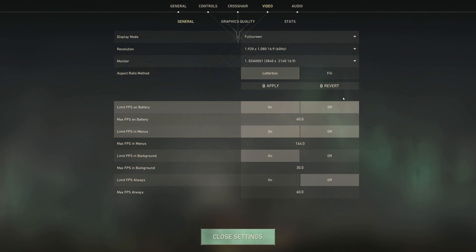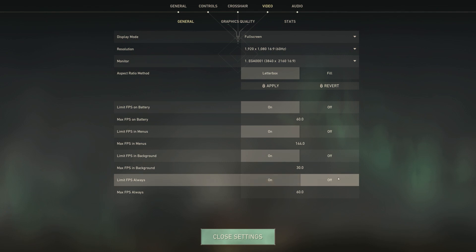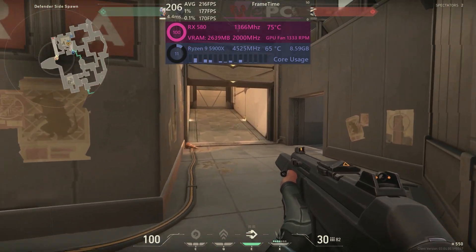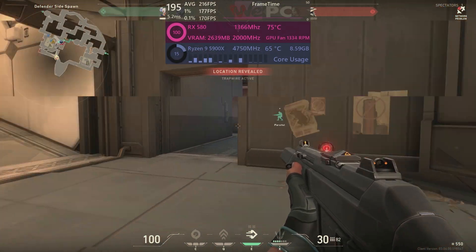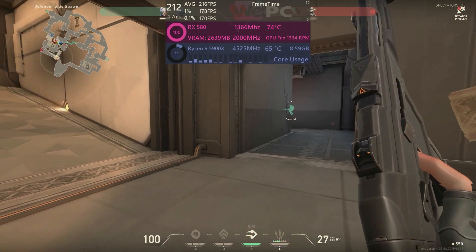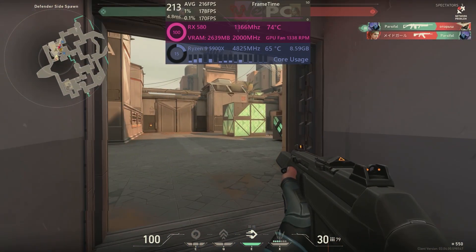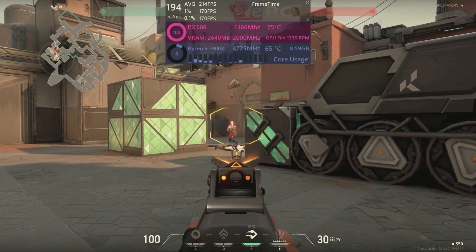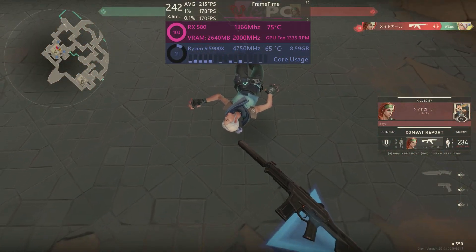None of these limit FPS and max FPS settings matter for gameplay, with the exception of the bottom one: Limit FPS Always. You always want to make sure this is turned off — this is your global FPS limiter. Unless you have a specific FPS target, you should always have this disabled. However, if you want to go the limiter route, V-Sync is always a better option — more on that later.